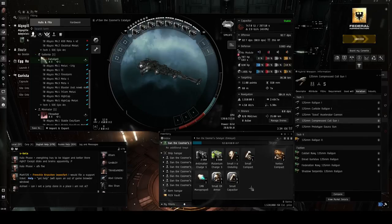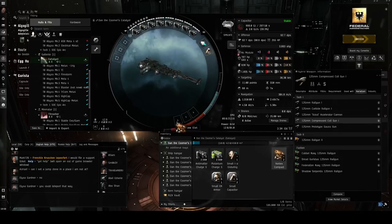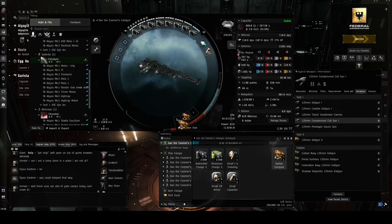In our mid-slots, we're going to fit a 1MN Monopropellant Enduring Afterburner, which will allow us to move a little over 500 meters per second. In our second mid-slot, we'll fit a Small Compact Lead-Acid Cap Battery, which gives us a larger capacitor. In our low slots, we'll be fitting two Vortex Compact Magnetic Field Stabilizers, which significantly increase both the damage and firing rate of each of our guns.